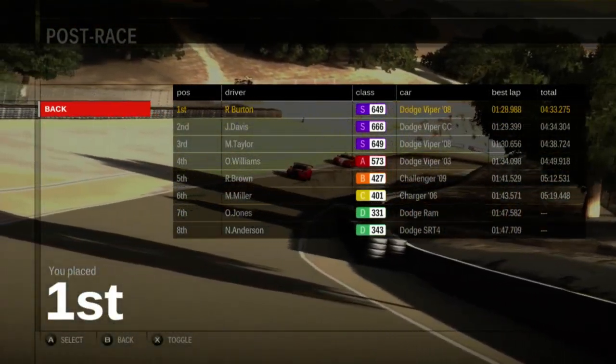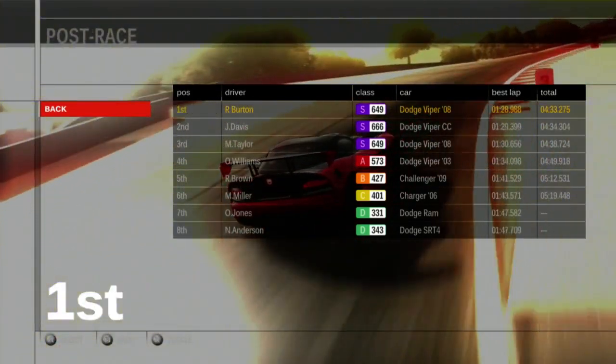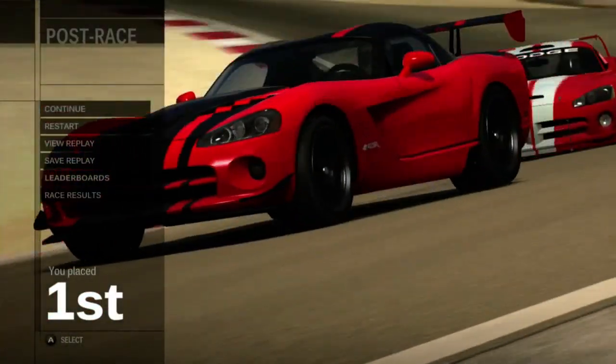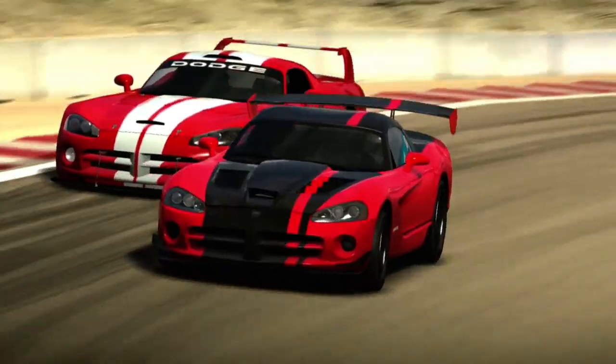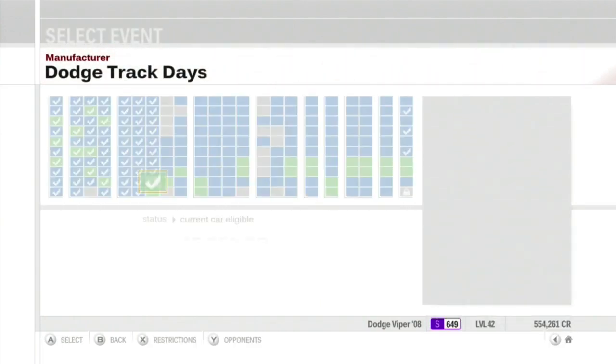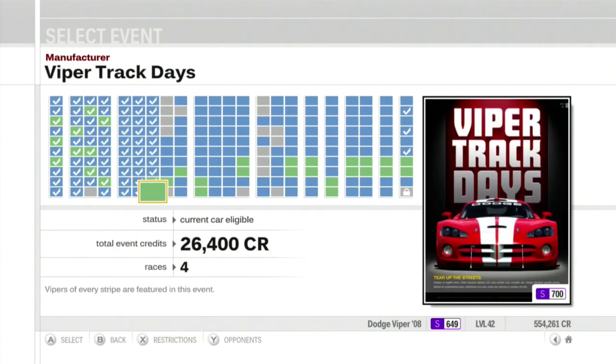Brown finally made it across the line. Jones-Anderson battle — I've just seen Jones beat Anderson every time, and he continues to do so. So, that was Dodge Track Day. I love racing Vipers — boy, do I love racing Vipers. Almost 13 grand for winning. And speaking of racing Vipers, our last Track Day event is going to be Viper Track Day — so prepare to see more Vipers. Stay tuned for more Forza 3.